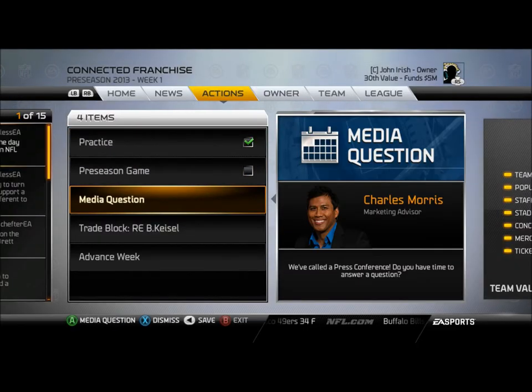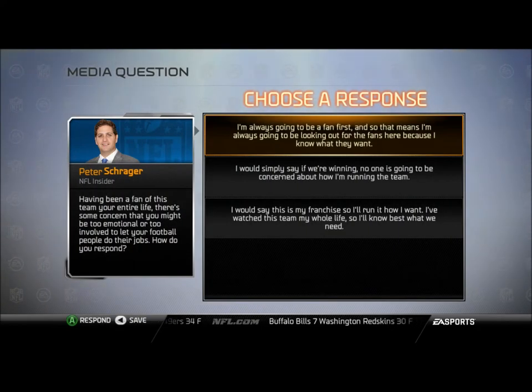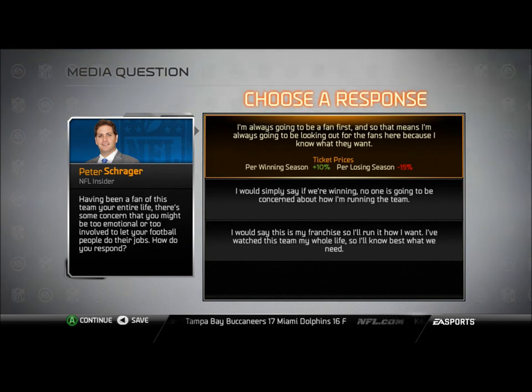Thank you guys for watching. We are going to do a media question, which is a new thing they added in owner mode. You can go ahead and read it — I'm going to go with the first answer. It's cool because you can get bonuses from these now. After I choose number one from the question, it gives you 10% more ticket prices in a winning season, minus 15% after a losing season. Thank you guys for watching, I'll see you guys later — game one, and I'm out.